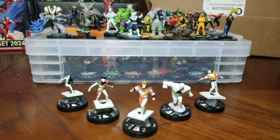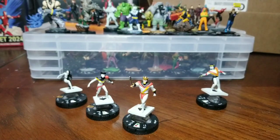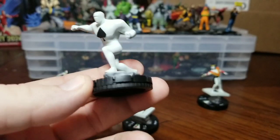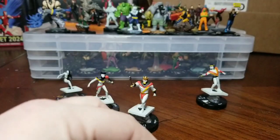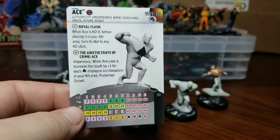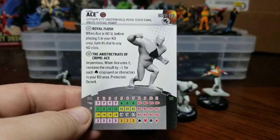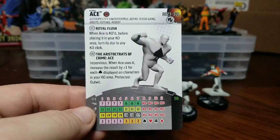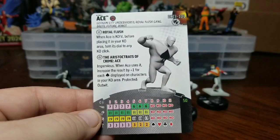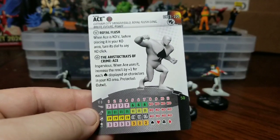That brings us to my favorite piece of the five — Ace. Ace has Batman enemy team ability. Also has Gotham City Underworld, Royal Flush Gang, Brute, Future, and my favorite keyword: Robot. Very happy to see he's a robot. He has Aristocrats of Crime Ace: Impervious — when Ace uses it, increase the result by plus one for each spade displayed on characters in your KO area. Protected Outwit. So Outwittable Impervious — I'll take that. He has a 19 Defend to start and Empower, and he can fly and carry.